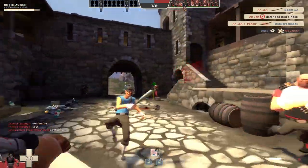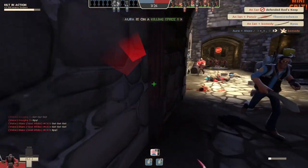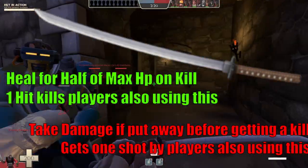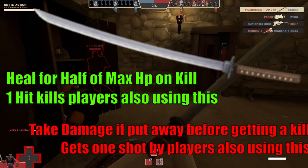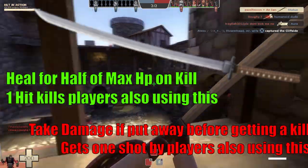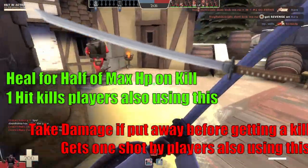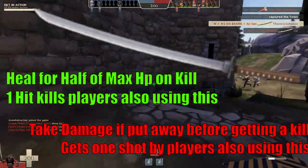What makes the Half-Zatoichi unique compared to other swords in TF2, like the Islander and the Claymore, is: one, it can be equipped by multiple classes, not just the Demoman. Two, you gain half your maximum health on kill with this weapon, making it great for topping off your health pool between fights — it can even overheal you if you're above half health when you get a kill. And three, when you holster this weapon without getting a kill first, you take 50 damage. Back in my day, you couldn't sheath this weapon at all without getting a kill, but now you have options.